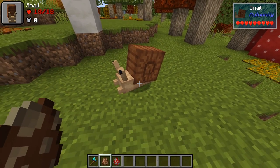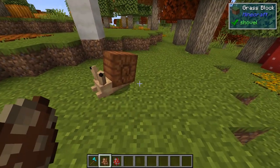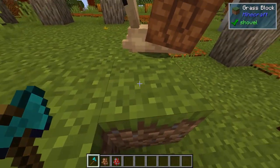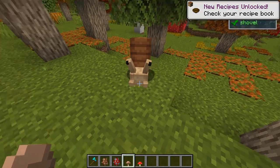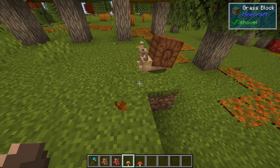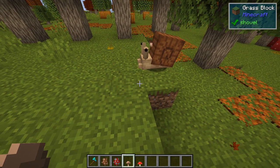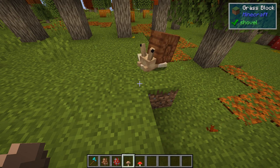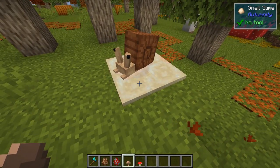One thing we've got here is the snail. The snail is the star of the mod — I've always been a big fan of snails. Snails can go up one block. We're going to give them a brown mushroom, and they're going to generate snail slime.